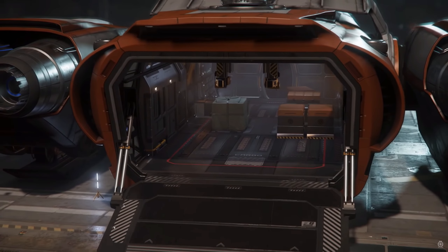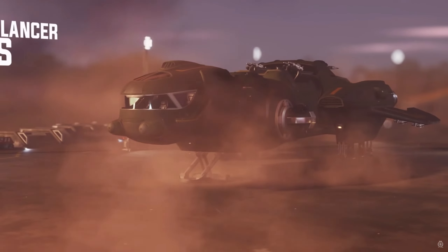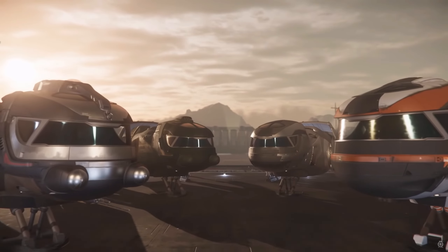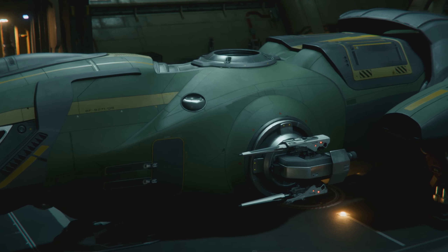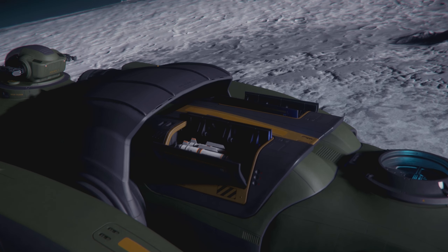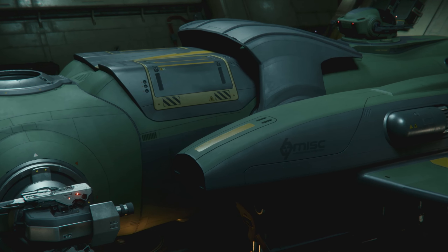Now, there are four different variants of the Freelancer ranging from cargo hauling to long-range exploration, all the way to the one we're focusing on today, which is the gunship missile boat. All variants come equipped with an impressive amount of SCU space, a turret, four size-3 pilot-controlled cannons, and two medium-sized shields. However, the Freelancer MIS is the standout when it comes to combat. This unique beast sports 28 size-3 missiles that can rinse through your enemies from afar. But if you do have to get close, you can go guns with the cannons — it packs a wallop.